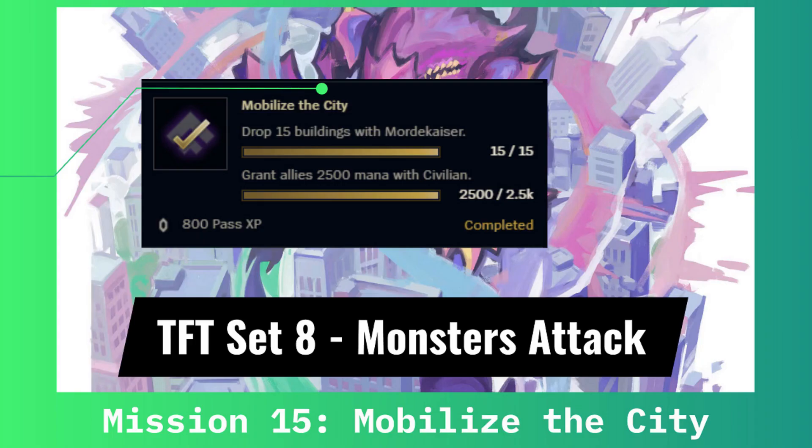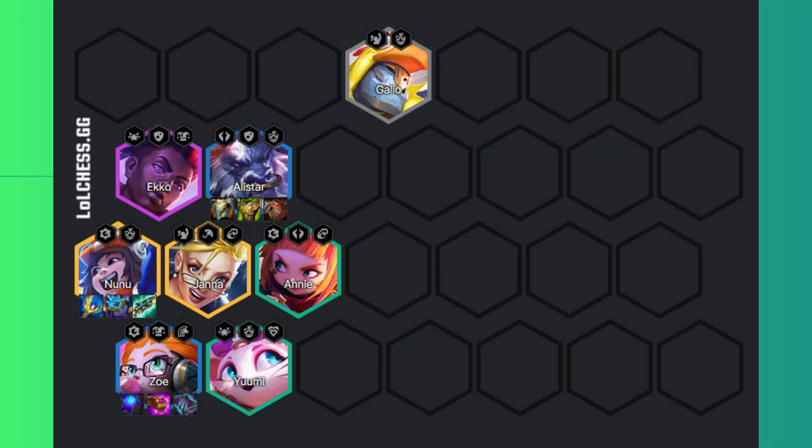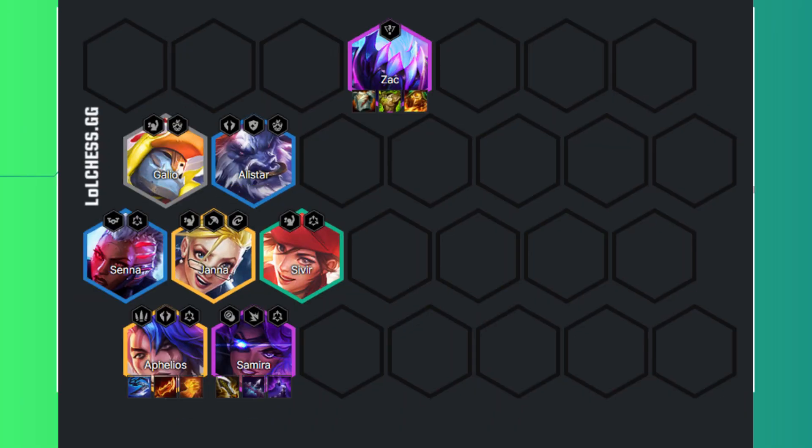The second part is to play the civilian trade. The theme of the set is monsters attacking a city. A few civilians are still living there, and as long as they stay alive, we buff you. From mission 12 we have a comp, but I can offer you a comp with all 3 civilians too.